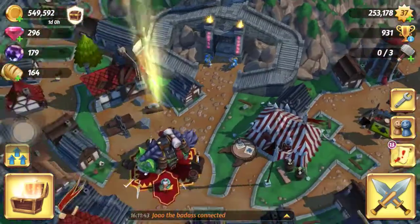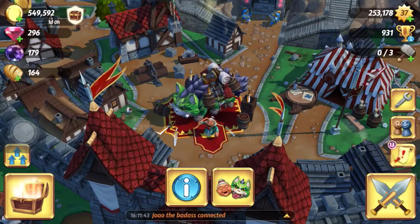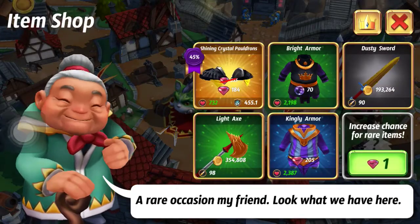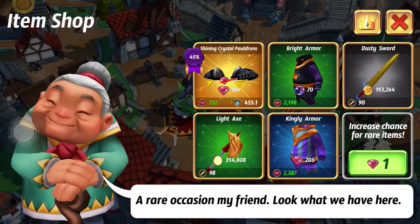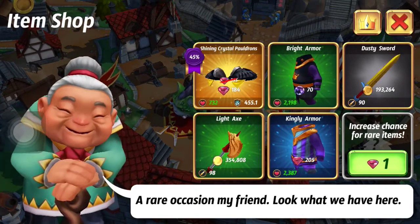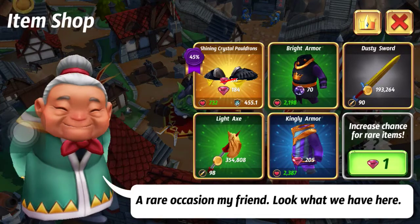When you reach experience level five and Throne Room 2, you get the opportunity to utilize the shop. This is going to offer a variety of things - normal items, magic items, all sorts of items - whether you buy them with gems, purple crystals, or gold. There is a lot of speculation as far as what types of stuff you should buy.